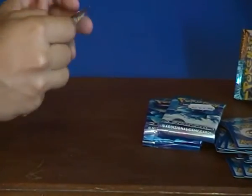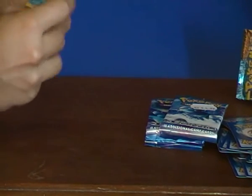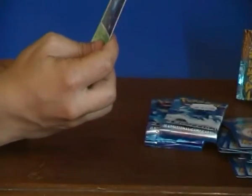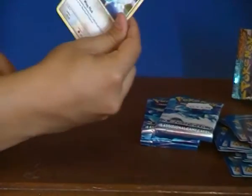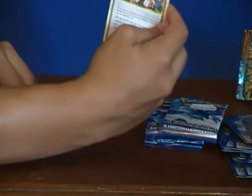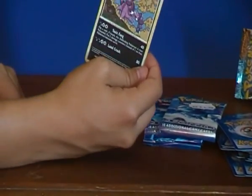So the last HS Triumphant pack. One, two, three, two in the back. First is Illumise, second the Porygon, Cubone, Sweblu, Nidoran Male, Seeker, Twins, Dragonair, Dratini, Irreversible, and the Draken. Stay tuned.